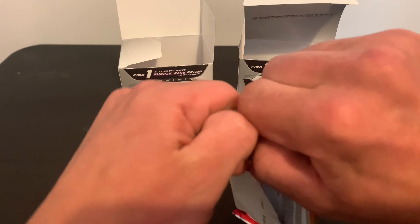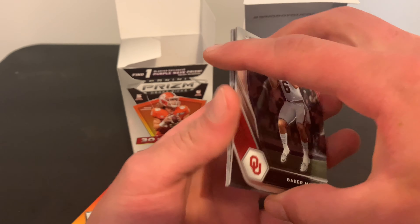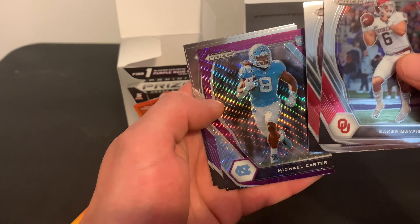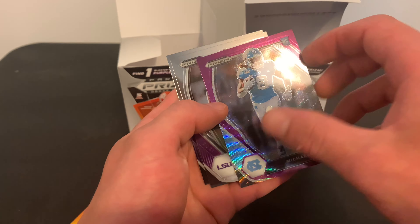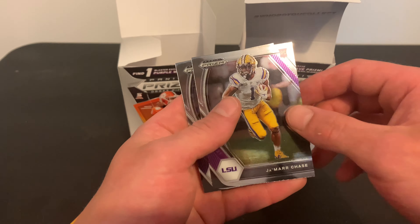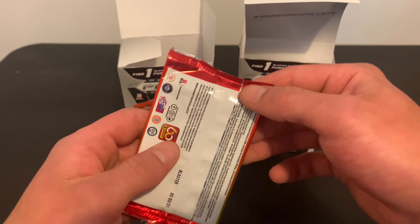Hoping one of these packs will feel fat. A little Baker Mayfield — that'll be nice. Kenyan Drake. Michael Carter — that's the rookie, that's the purple wave. Still nice. There's just the regular Ja'Marr Chase, and then a firm.